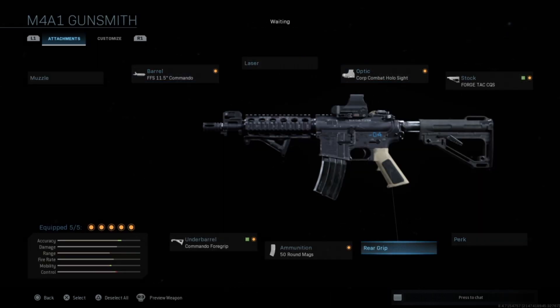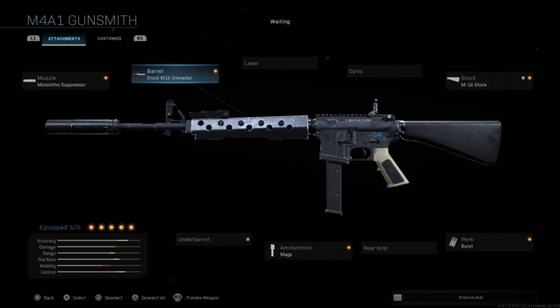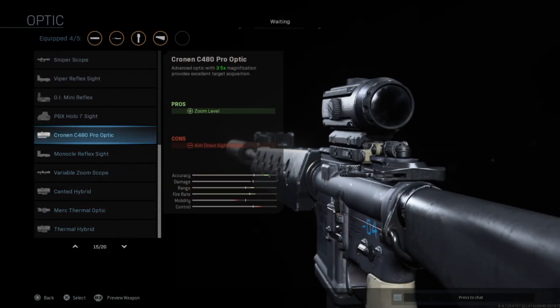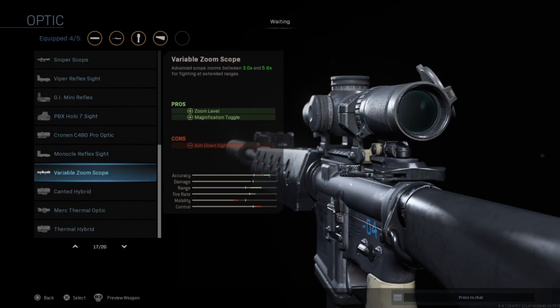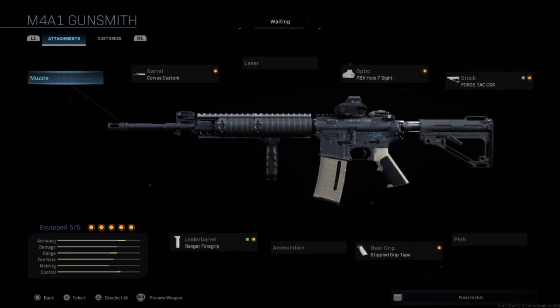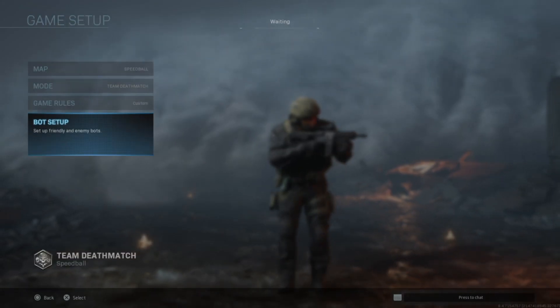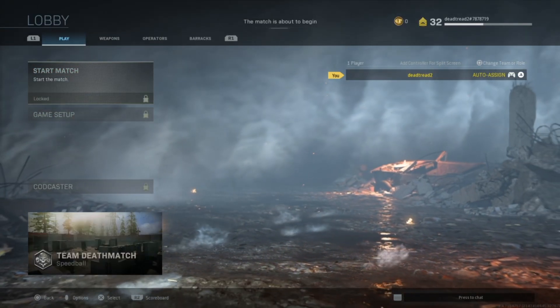High mobility, decent recoil control, and very nice looking. This one here is a mean build using the 9mm ammo with a bunch of big attachments on it. And then this one is another meta build, but it's more of a Marksman's meta build. Let's make sure these bots are the right level — yes sir. We're going to get in here and test this bad boy out.